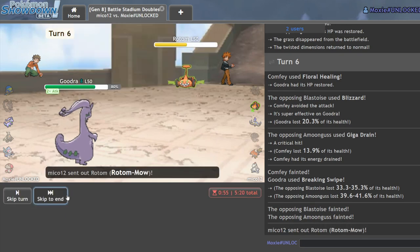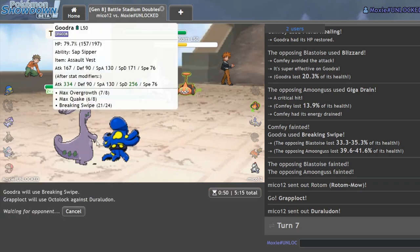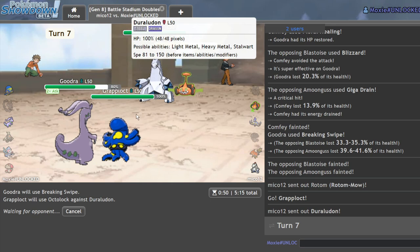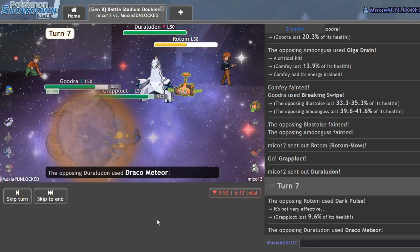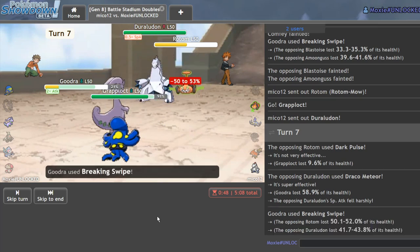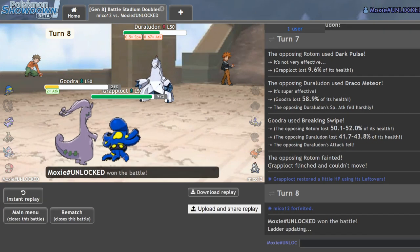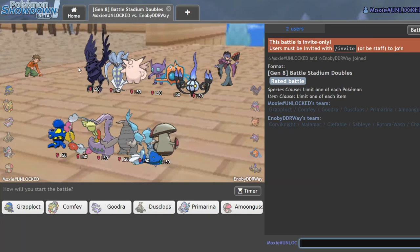I'll send in Grapplocked for the culture. His last Pokemon — a Duraludon. That's something Grapplocked actually does pretty well against. I'll Breaking Swipe and Octolock the Duraludon. Maybe I'll be able to pick up a win with Grapplocked. There's the Dark Pulse — I flinched! I flinched from the Dark Pulse! You gotta let Grapplocked do something. Can I please face a Lapras team? That's my one wish — just let me face a Lapras.